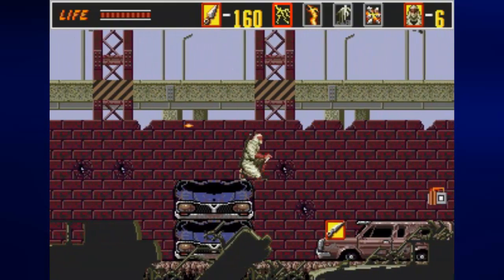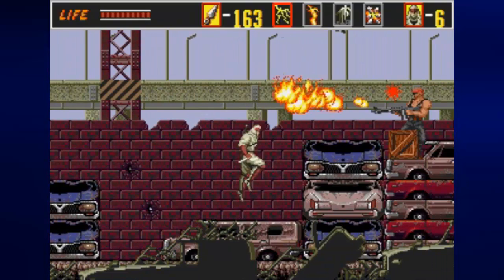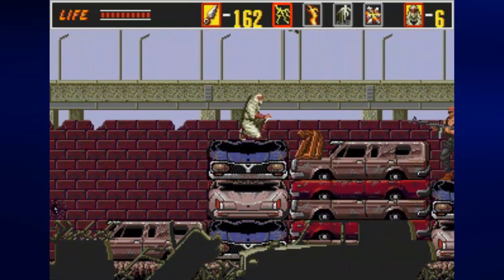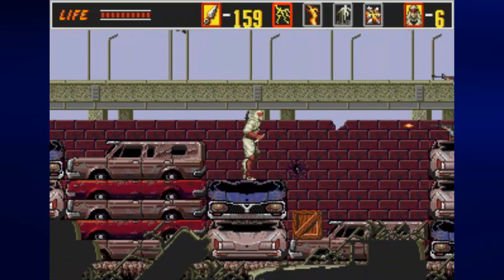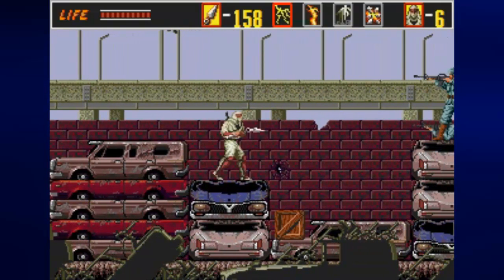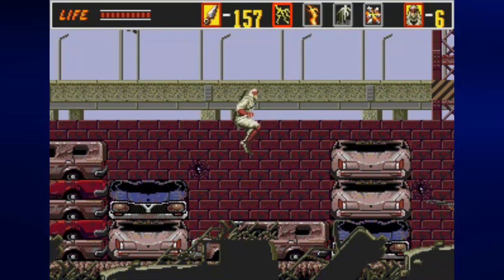I'm gonna do a double jump attack here to get rid of some guys and also open some boxes. That gets rid of the bomb here, and this guy's blocking a large health pickup, so let's go ahead and take him down. Duck down here, try not to accidentally slash because the box is nearby — get the power up.